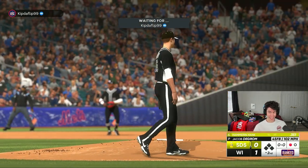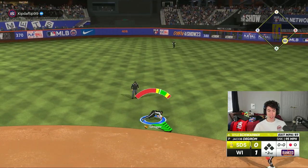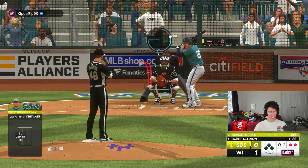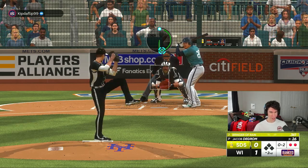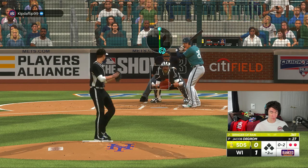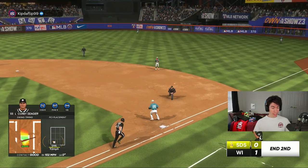That fastball is nasty. If my opponent starts realizing when and where I'm throwing it, it might be difficult, but right now we've got him fooled. And Corey Seager — they're teammates now and you can tell they've got that chemistry. I will say, so far his slider — we're on Hall of Fame difficulty — doesn't seem as good as maybe the 2021 all-star card slider. But it's only a couple innings in, and I'm going to go back to this fastball to try to get another strikeout. There it is — that fastball is kind of nasty. Corey Seager sets us up to the top of the third inning. Let's see if deGrom keeps dealing.